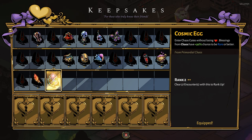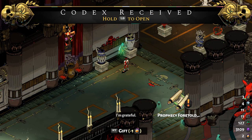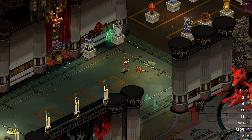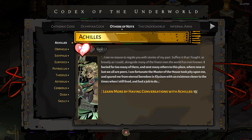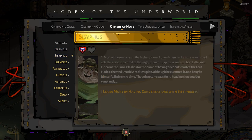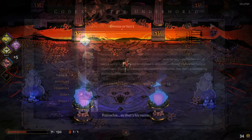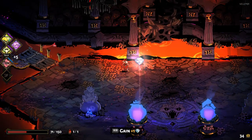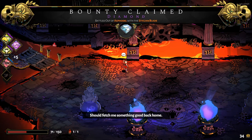I recommend you first give all the characters their first nectar to get the keepsakes from them so you can see what they do and which might benefit your runs. These keepsakes can also be upgraded by completing encounters during your run while holding the keepsake, making the passive bonus better up to a max rank of three. A little tip: if you want to know who you still need to give nectar to, the Codex given by Achilles can help — he will give it to you after talking to him following an escape attempt.